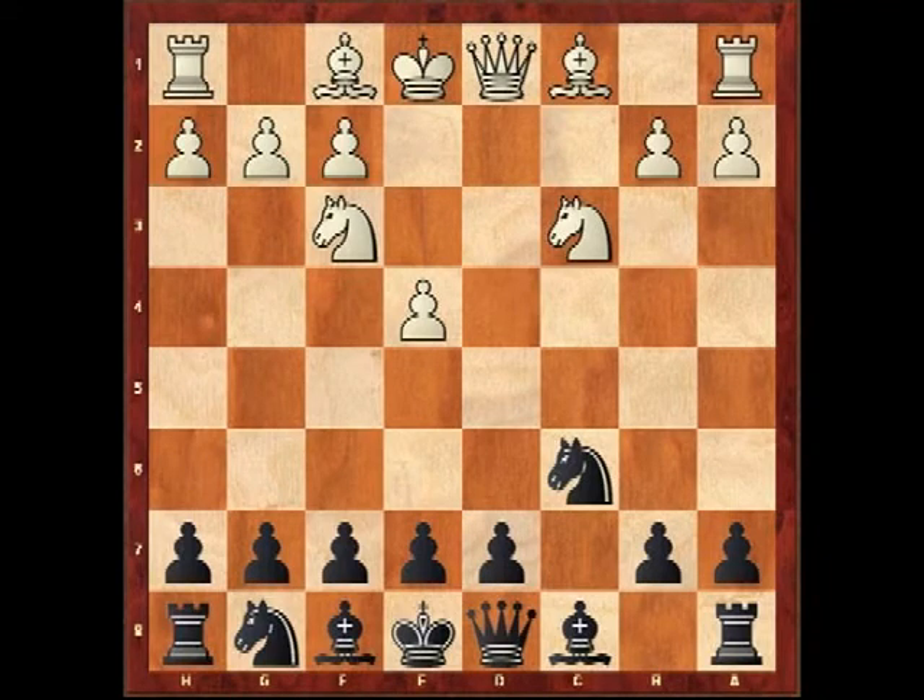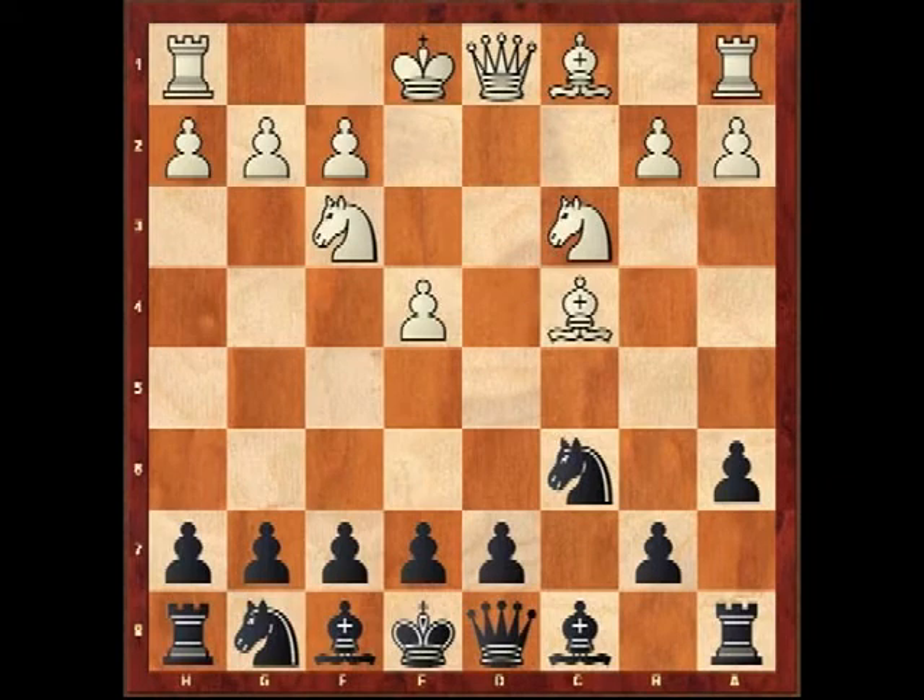The method starts with e6, Bc4, and then e6. It's my impression that black has several ways to successfully counter the Morra Gambit, but you have to know the ins and outs of the various systems. The nice thing about the system Kamsky employed is that it doesn't take an enormous amount of understanding to be able to play it — you just have to know the basic themes and ideas.